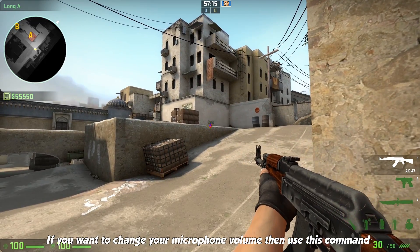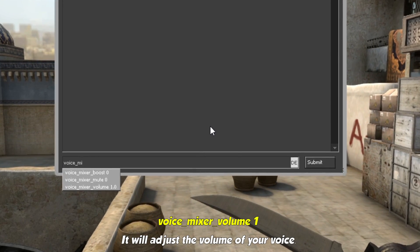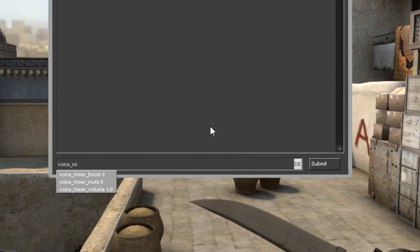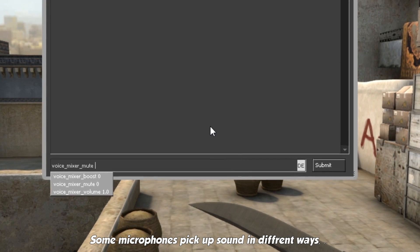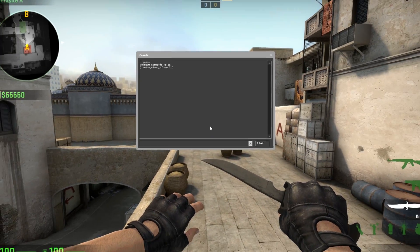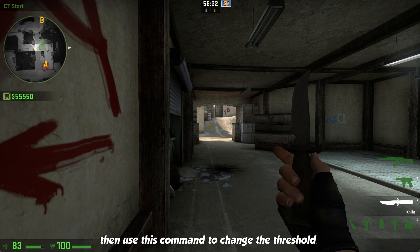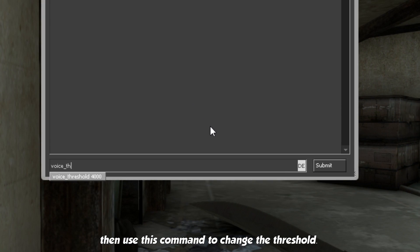If you want to change your microphone volume, use this command. It will adjust the volume of your voice. Some microphones pick up sound in different ways, so if you have trouble with your volume, make sure to tweak it with this command. If you are using voice activation instead of push to talk, then use this command to change the threshold.